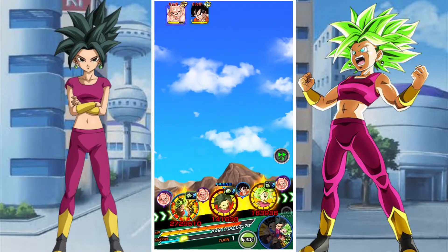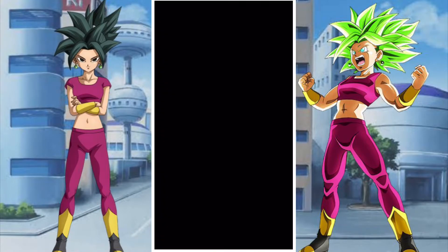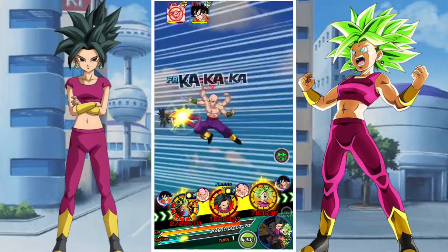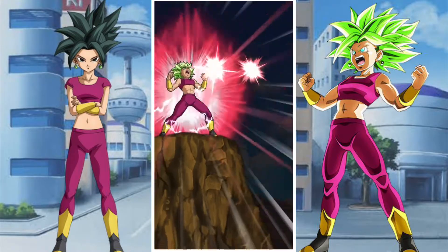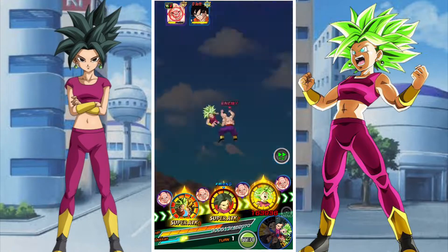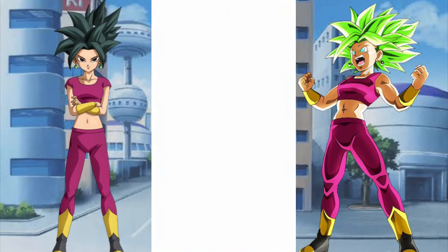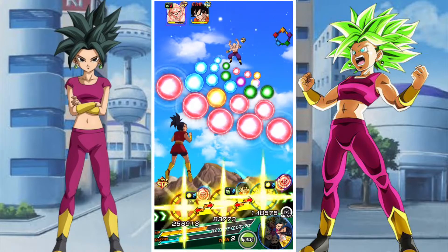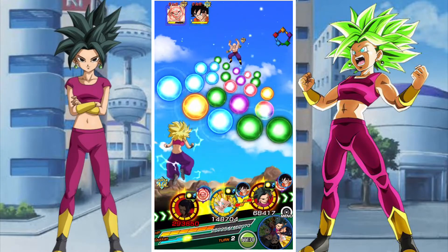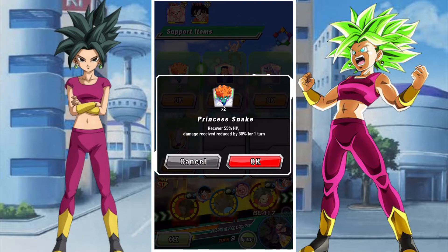I went with the Universe 6 team as it was going to get through the stage no problem. The only real unit that's going to give us some issues is the physical Kefla - she does okay damage but her defense is pretty lackluster. She's an orbs unit so she can struggle without orbs, but she's really just there to fill space. We'll rely mainly on set rotations: Tech Kefla and Strength Kale doing a lot of defensive work, and the LR in the other rotation alongside a Kefla.